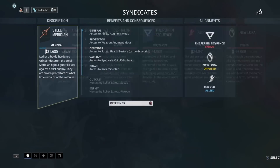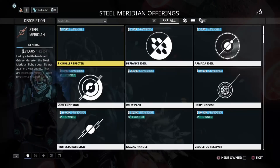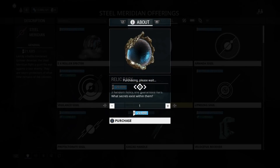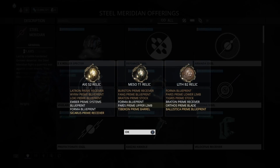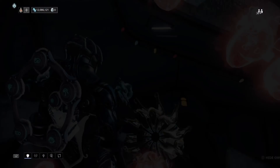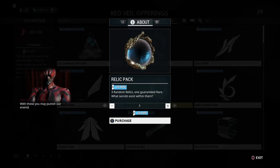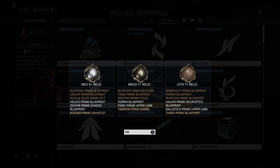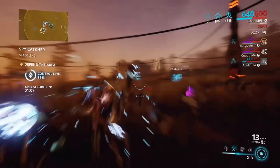Finally, if all else fails, just buy the Syndicate Relic Packs. The Syndicate Relic Packs have a high drop chance of dropping the new relics. Stack up on those Syndicate Points and buy the Syndicate Relic Packs — that's a great way to get the new relics as well. Those are pretty much all of the ways I think are really good to farm the new Zephyr Prime Relics.